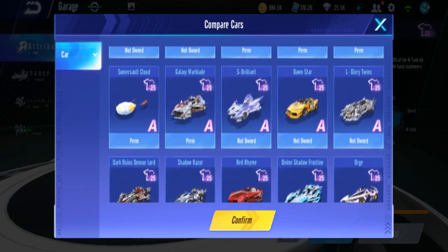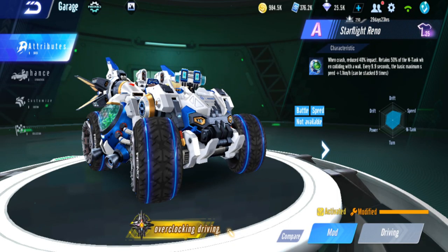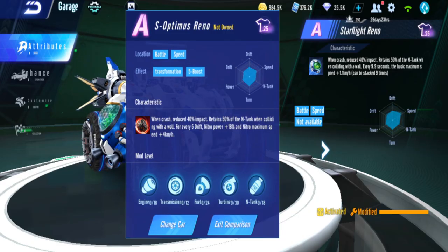It doesn't even feel as good as Optimus Renault now. This is fully modded, right? It's literally the same characteristics: crash reduces impact, retains nitro tank. The only difference is Optimus Renault — every fire drift you get a power increase and max speed increase. Star Flight Renault is just overtime, your base max speed increases.